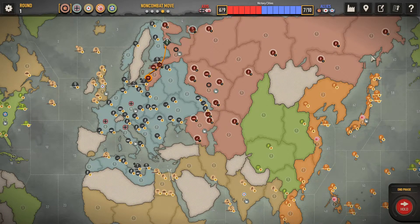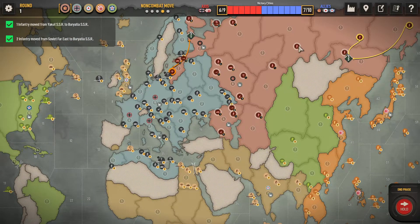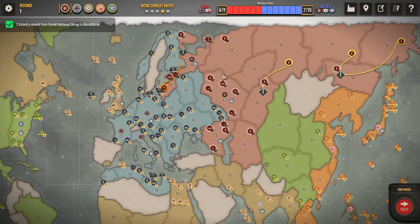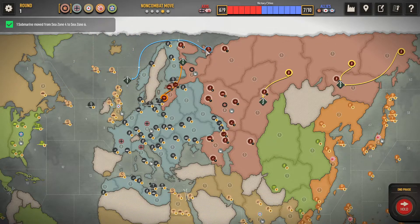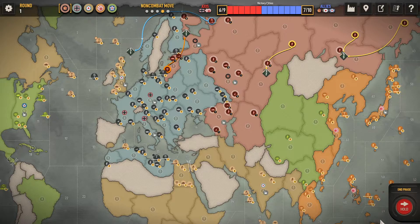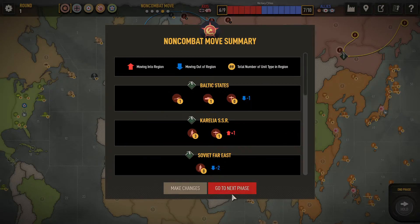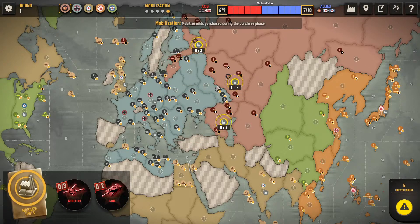Now I'm going to move some of these down to create a defensive wall here — there's no point holding these outlying territories. These guys are going to come down. You can move your units around in the non-combat phase. I'll put my sub there as well. Submarines have a special attack and defense — we'll get to that. Now that's the end of this turn; it summarizes what's happening, but you saw what I was doing.